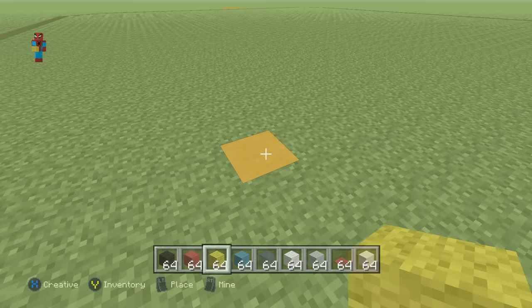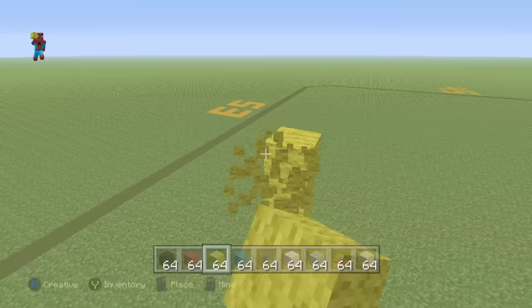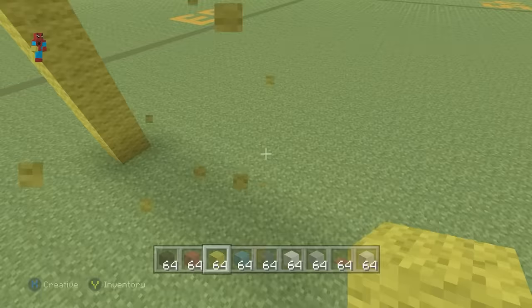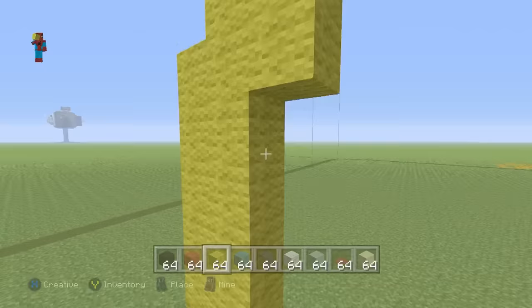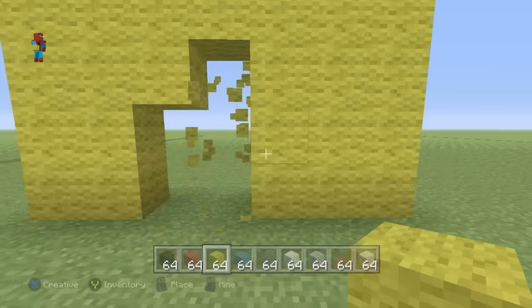This is actually going to be Mickey's foot. Start off by placing a row of 6 yellow wool from the ground. Take that 6th block and do 2 upper right diagonals from it, go right by 2, do 2 bottom right diagonals, then connect all the way down to the ground. Fill in this part of the shoe with yellow wool. Later on we're actually going to be placing an entrance here — right in the very bottom center part of the shoe — and it's going to have a white wool outline that will look kind of like this.